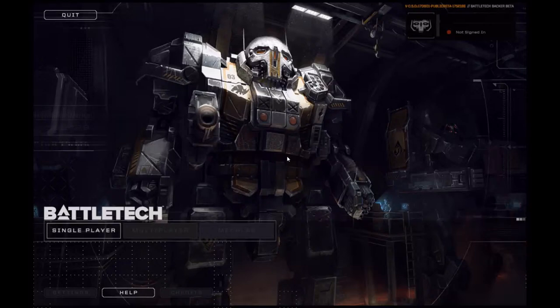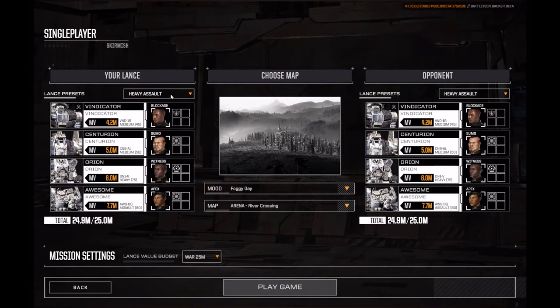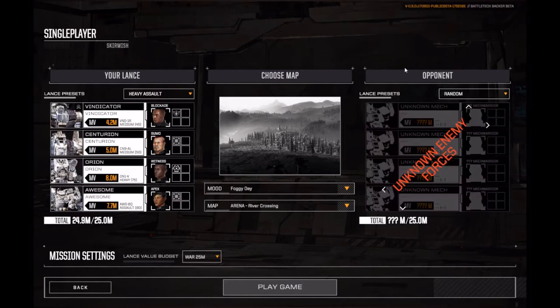Yo yo yo, this is Ace your boy here. Today we're going to be doing part two of BattleTech. Let's go ahead and show off our next drop deck. Today we're just going to be showing off the heavy assault drop deck. It's a pretty good drop deck in its own right. I'm gonna go ahead and put this on random so that way we don't know what the enemy's gonna be doing. Let's get into the game.